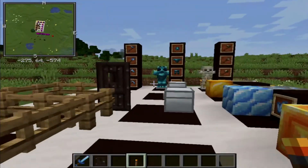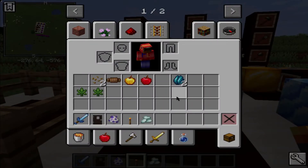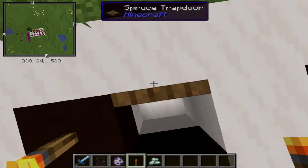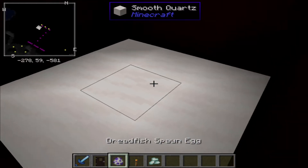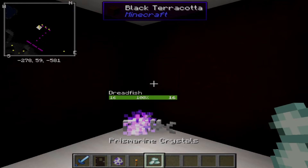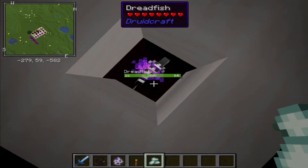That's not all this mod has to offer — it also has dread fish. And dread fish are about as evil as evil goes. They fly, and any flying creature in Minecraft is terrible. But you can tame them using a special item.